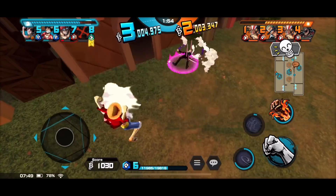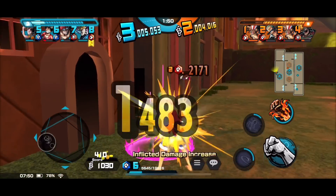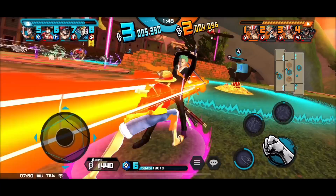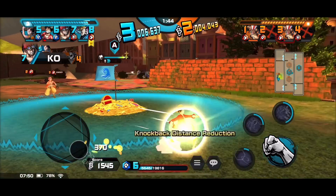Evan got him — yeah, got him now. His HP's very low, that's good. Red Hawk — he got Zoro. Nice one, yeah!